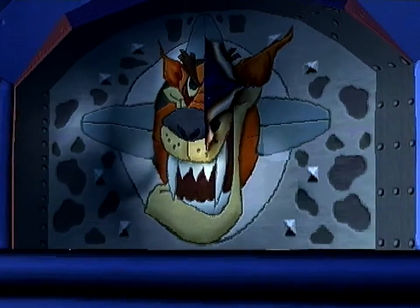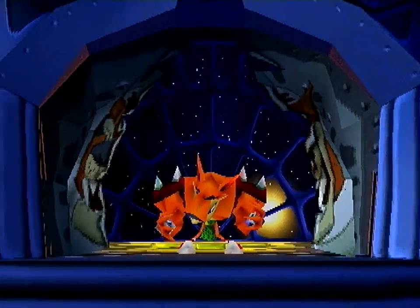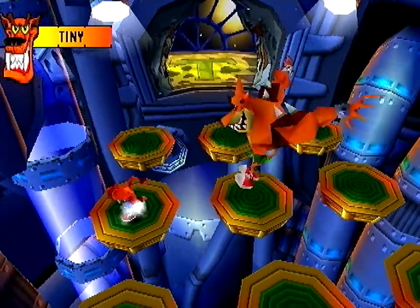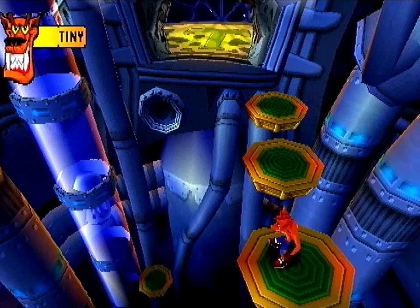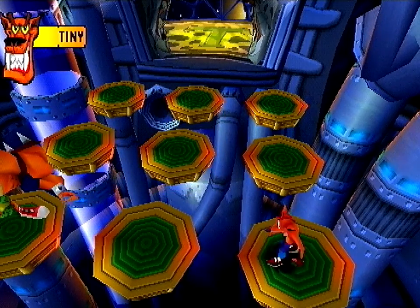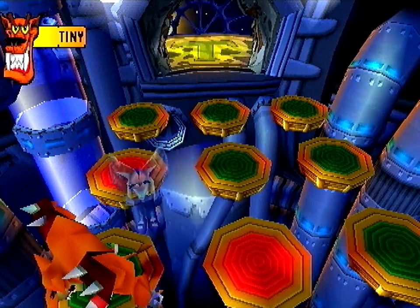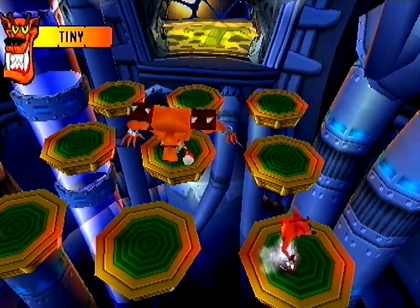There's Tiny Tiger here, who is basically a recurring Crash villain - but this is his first appearance. How you fight this guy is he just jumps after you. Platforms glow red and you've got to make him jump on one, and then once he's in his falling animation, a ton of other platforms will start flashing so you have to make sure you get to a green one. It's pretty easy until the last hit where literally only one platform will remain.